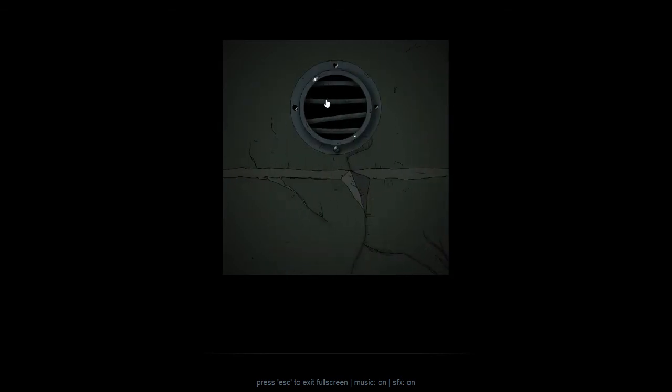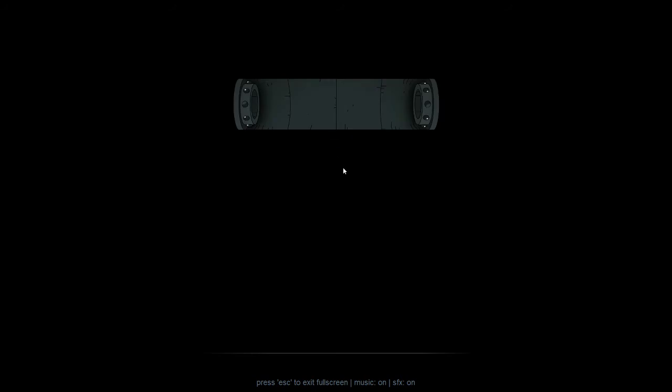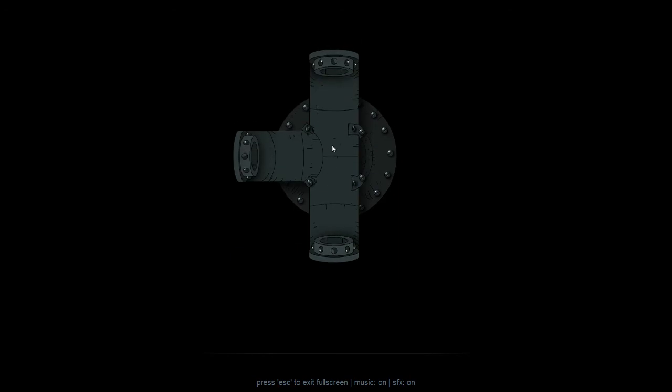We also notice this vent looks a little bit broken. We can just slide that right off and go inside. Let's go this way — nope, there's nothing here. This wall looks like something heads up into the ceiling, but otherwise we can't do anything with that wall. Let's head up.